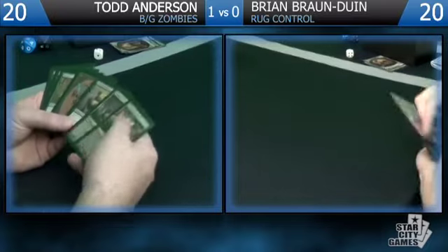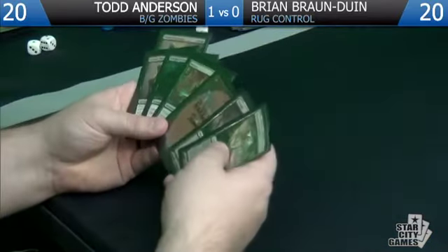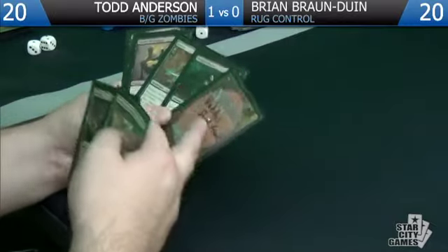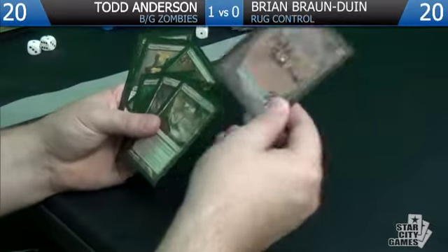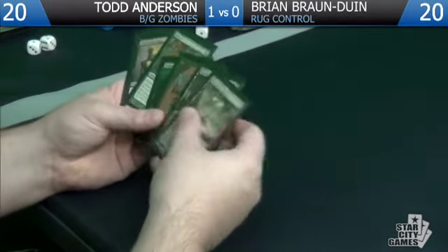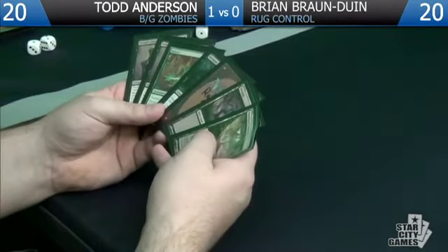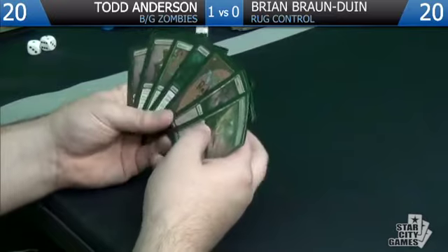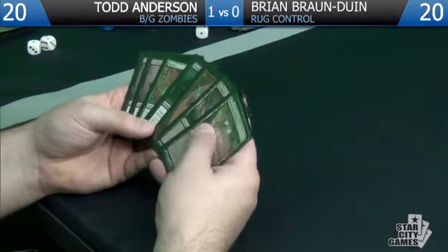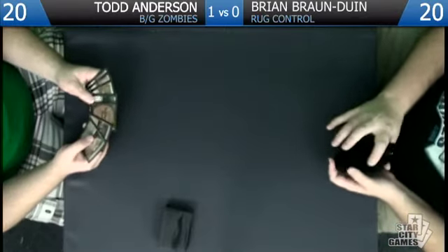You're going to be on the play for game two and I'm mulliganing this. I'm keeping mine — we have the potential to just never draw land and die, but we have these three cards we can play and they're all going to be very good. We're keeping ours and Brian's going down to six on the play. One land and multiple Thragtusks — probably not going to get it done. Just peel four lands in a row and then never draw another one — that's exactly what your deck wants to do.